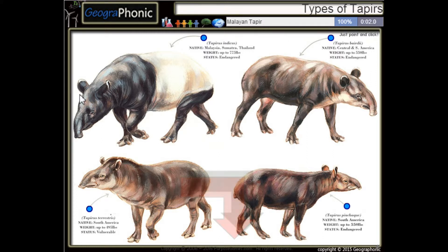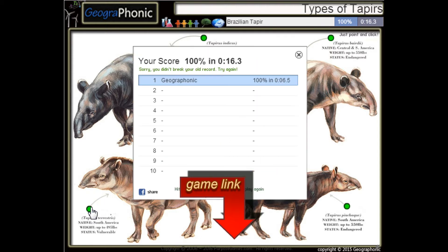This is a Malayan tapir. Here we see the Baird's tapir. And this is a mountain tapir. And the last one is a Brazilian tapir.